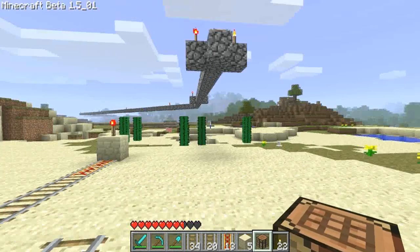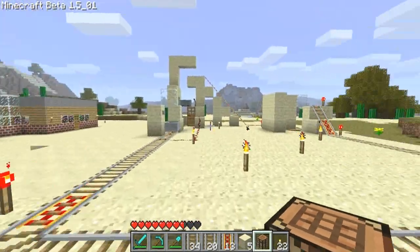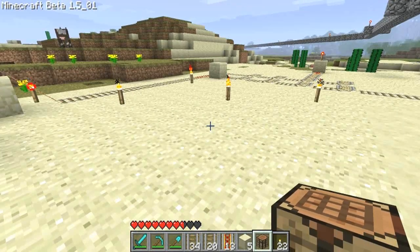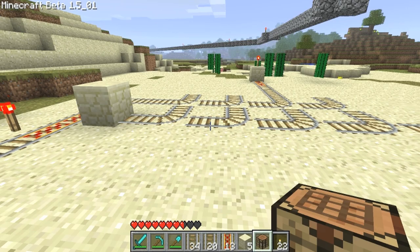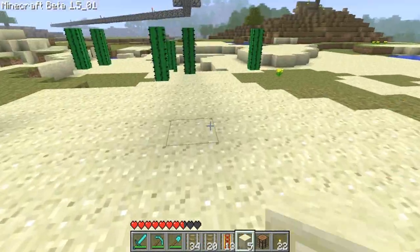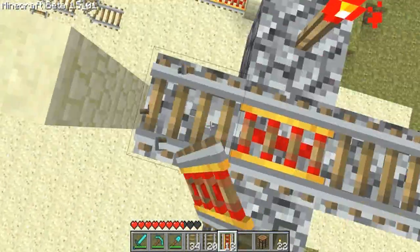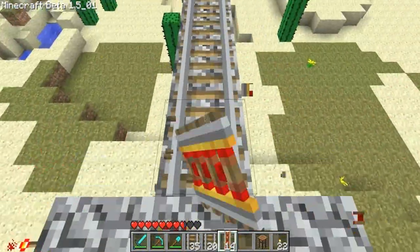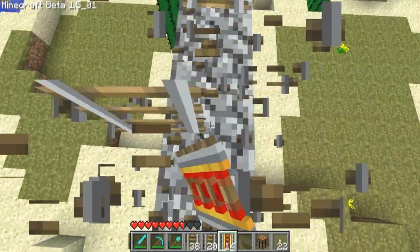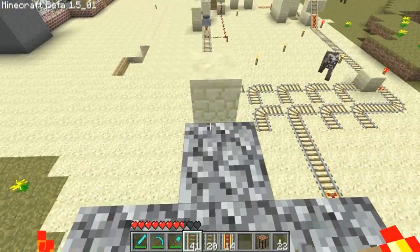I need to move this across by three blocks. Yeah, that'll work. I need to do the floor as well. What do I do first? Actually I'm going to do this first. Let me get up there. Delete all the tracks. I think I might save this — might save me a few of them, a few tracks. Actually, why am I doing it that way? I could just be going...